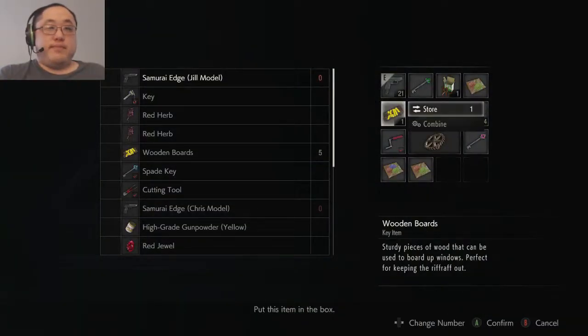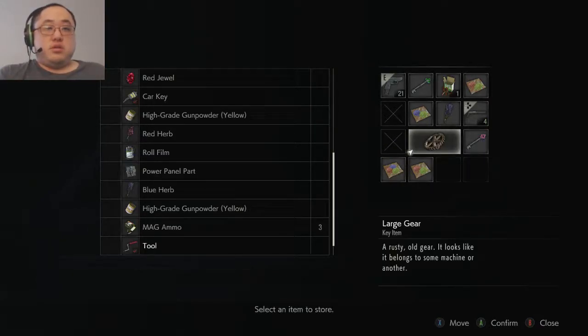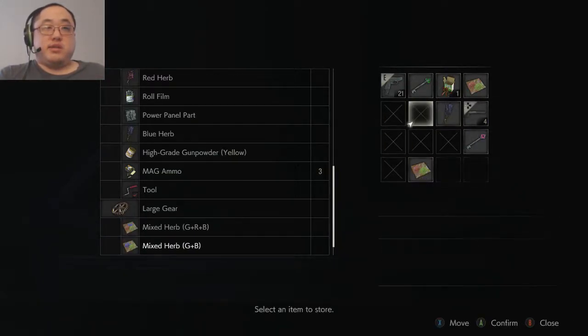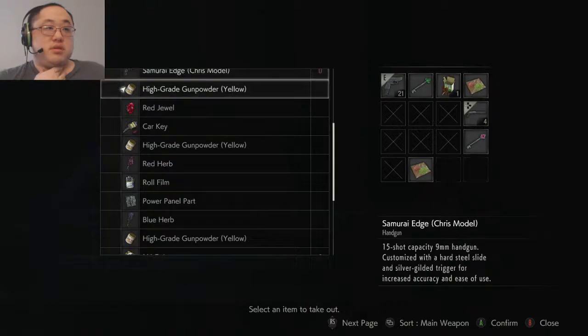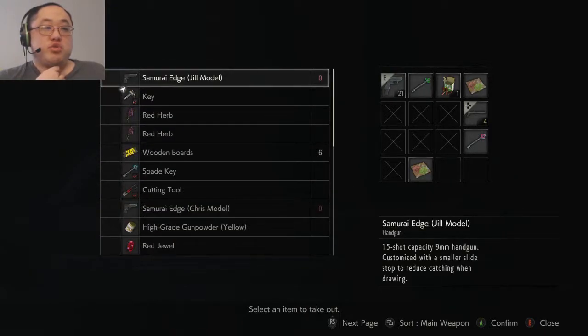Okay, let's see what we can do here. This tool is done according to this, so... don't know what we're going to do with that, so store that. Store that. Store that. And that. Is there anything we need to take? I wish I had more gunpowder, but beggars can't be choosers, am I right?